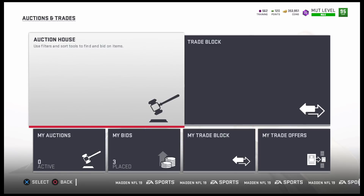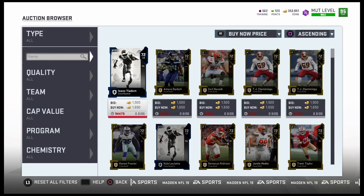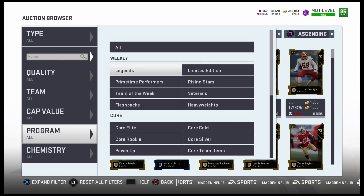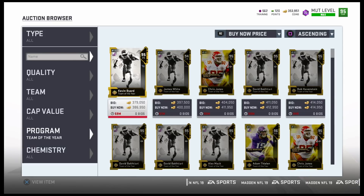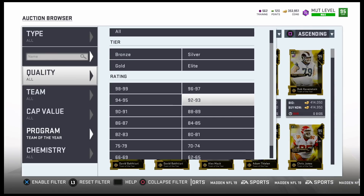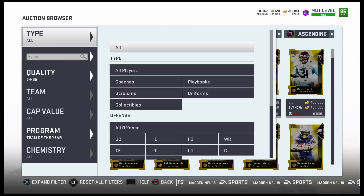There are quite a few players I want to pick up and add to the squad because there are some nice cards in this promo. Some of them I don't care about, but quite a few I do want. One of the first cards I want to talk about is George Kittle — I bought him this morning.